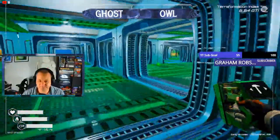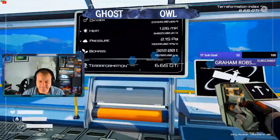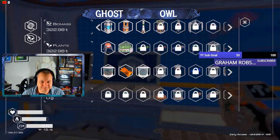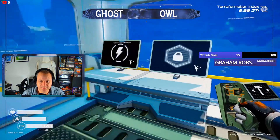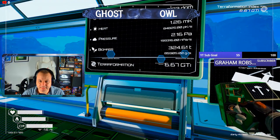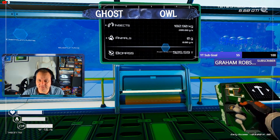Butterfly is a go-go. 85,000 biomass now. That still wants kilotons with a 5,000% multiplier. We're 77% towards Insects. Insects is doing all right actually, it's working its way up.